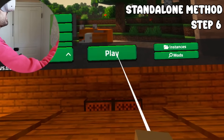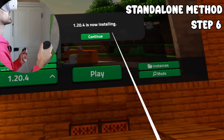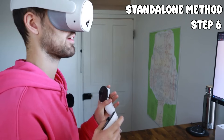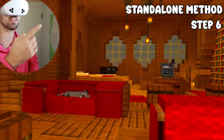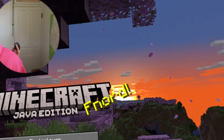Press play, and wait — it's going to install Minecraft 1.20.4. Don't press play again, just be patient. Look at the loading screen. A few minutes later... no way. What? We're in!